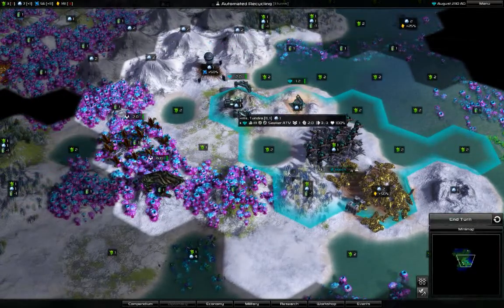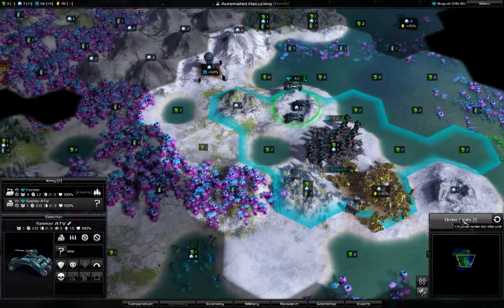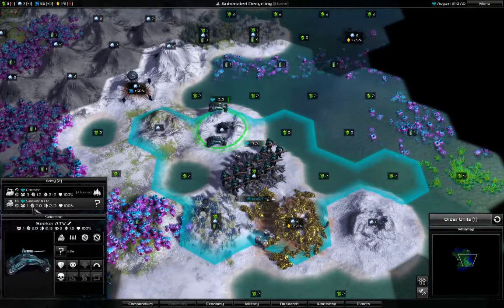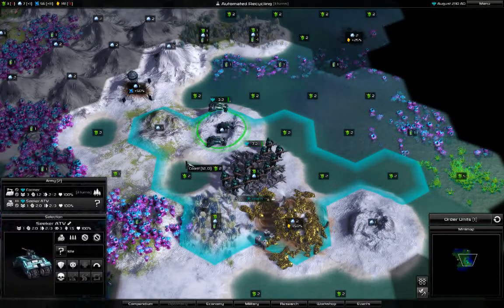There's an alien — let's retreat here because this alien might attack me. It's a Seeker. I'm not sure if it gets the same bonus as a tank.